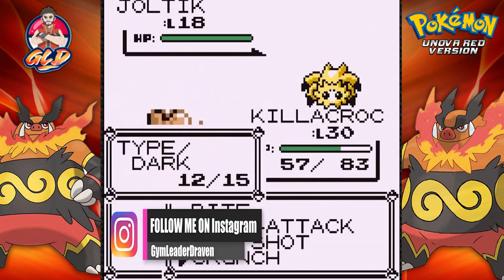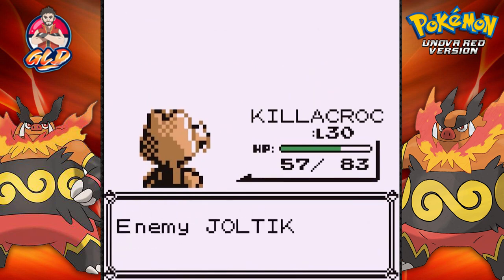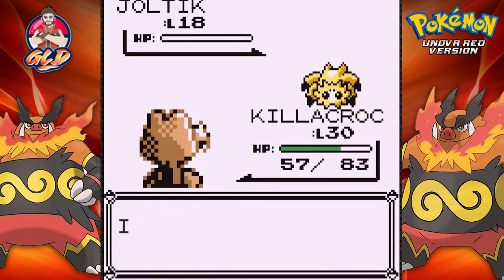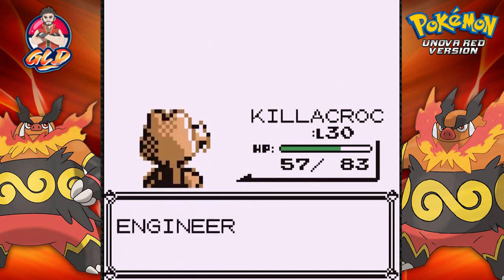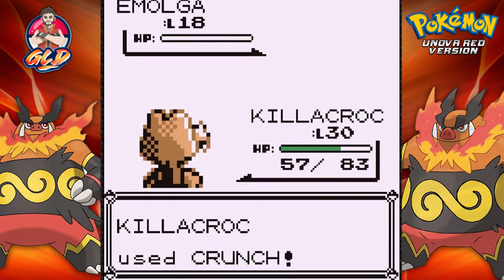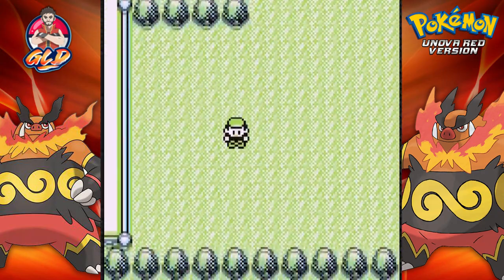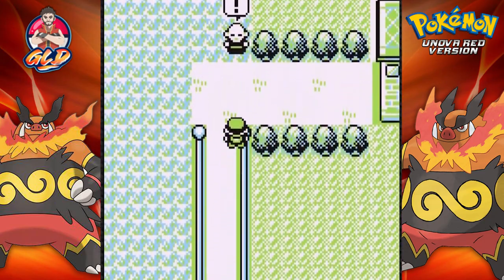We've got a mudshot — not very effective but it takes out the Joltik quickly. Here comes another Joltik, mudshot takes it out too. He's coming out with an Emolga — both a flying and electric type, one of the most pesky ones. Not pesky right here though. Looking at new Pokemon — that's good. Let's move on — there might be an item somewhere. No item. Let's battle this next guy.